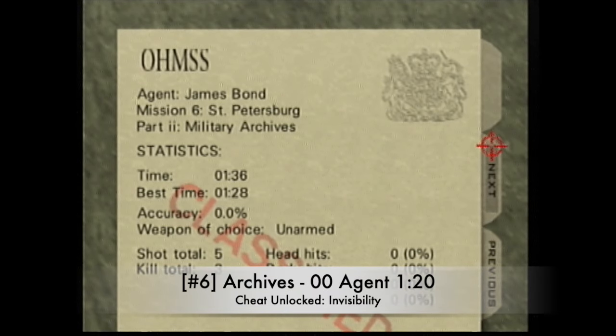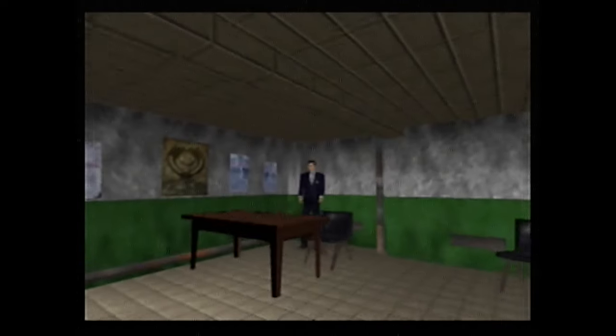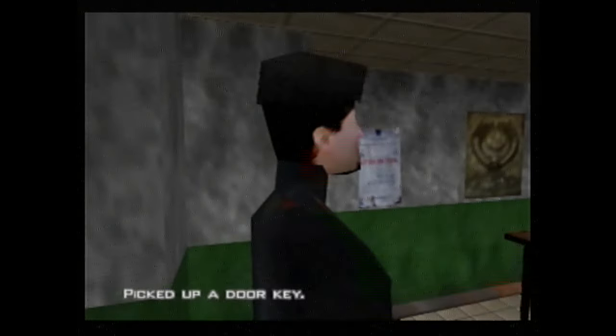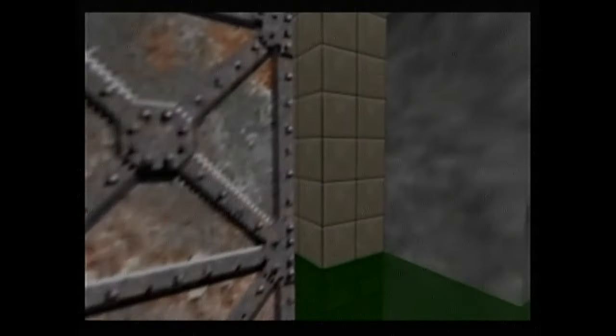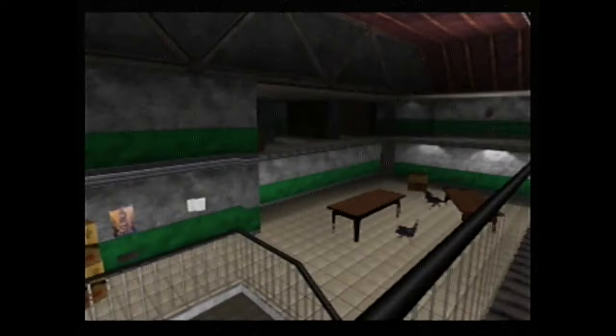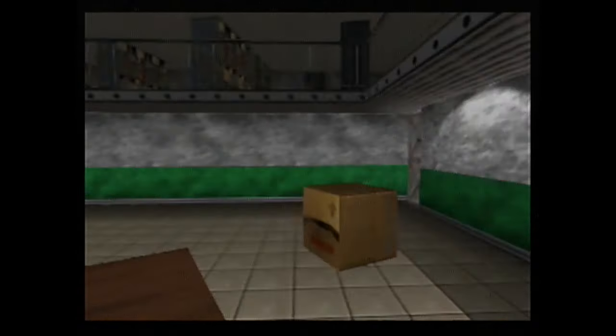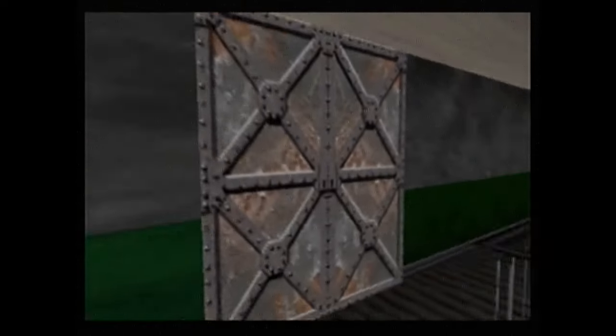Number 6: Archives on 00 Agent in just 1 minute and 20 seconds. How is this humanly possible is the first question you're left with. It's at least a level you can practice on Agent when it's more forgiving, get the route down, then move up to 00 Agent for the real deal. Archives can be pretty confusing with how many areas look similar. It becomes a matter of chopping the first guard so he goes down immediately, running out of the room, going up the stairs and running for the room with Natalia — and you can just open the door because those soldiers direct their shots at you, so they just let her go.